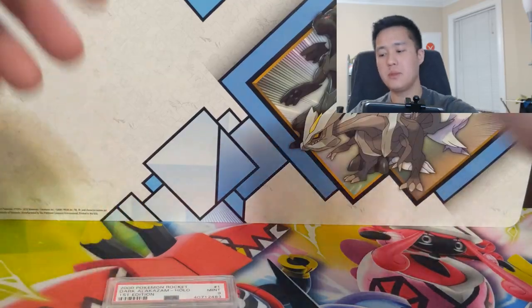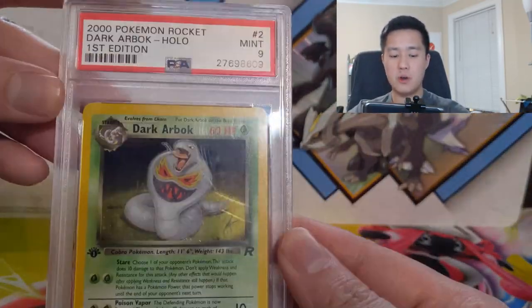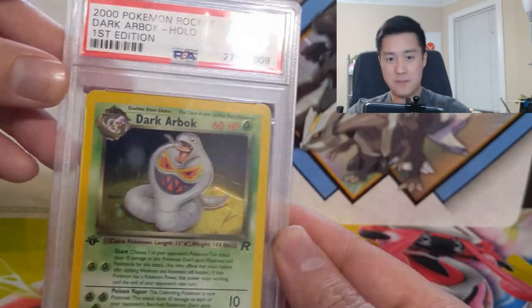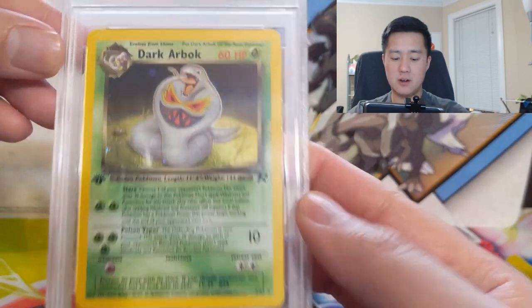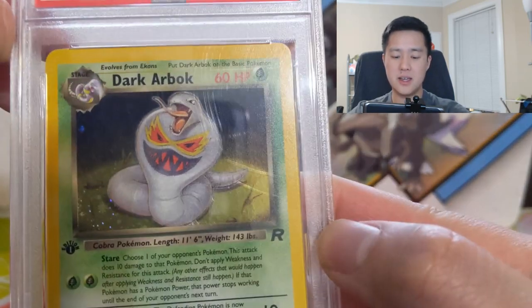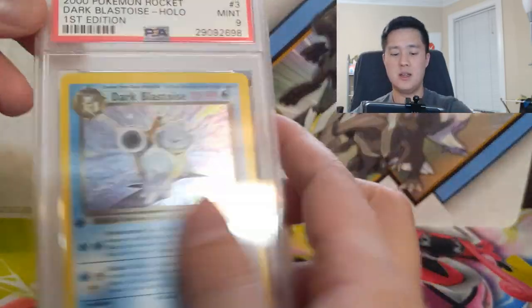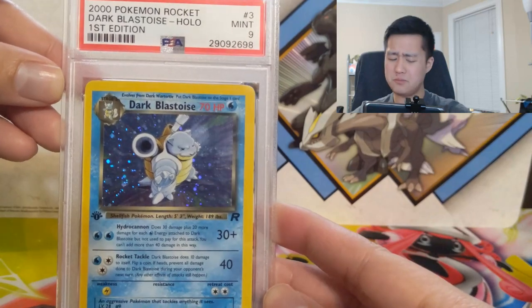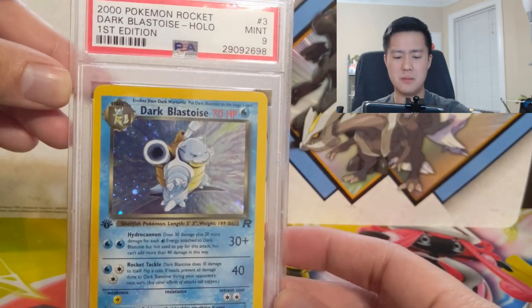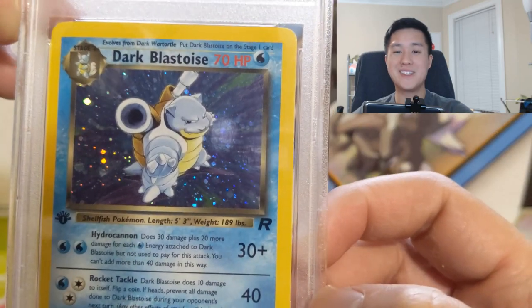Next we have Dark Arbok — one of the iconic Rocket Pokémon given that Jessie had Ekans, which eventually evolved into Arbok. Again, 60 HP. This was actually the last card I obtained to complete this set, and I wasn't crazy about how much I had to pay for it. Dark Blastoise has only 70 HP — in Base Set I think Blastoise had 100 HP.